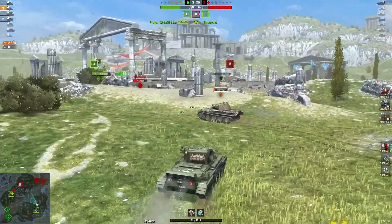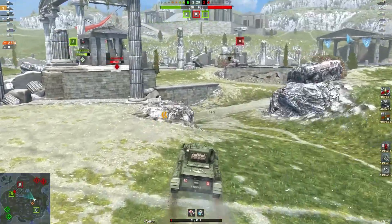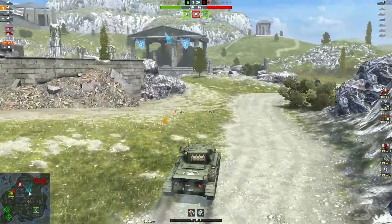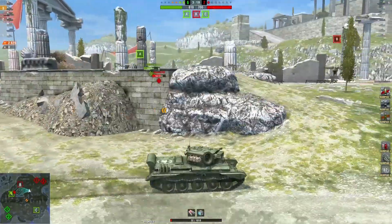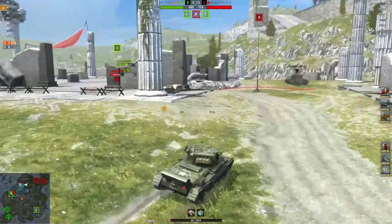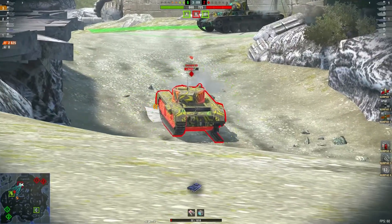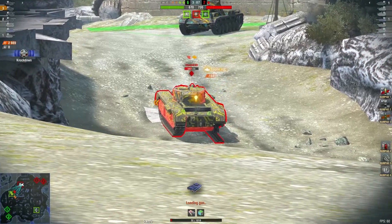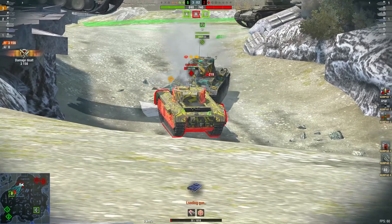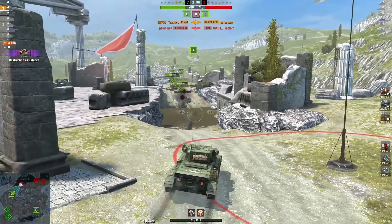Trap Lord has got two kills so far and just the one tank to go. Gonna get behind him. Cap points are very close but the green team has both bases so this should push ahead easily. A nice shot into the back of the Churchill — up to 3156 damage. Oh nice, lands on top and destroys him!